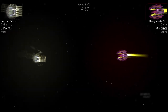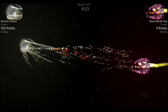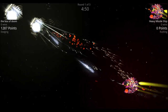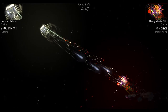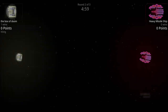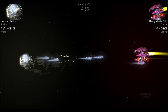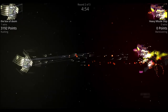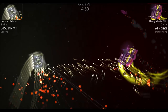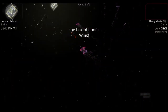Getting into the round, the Box of Doom shoots at the longer range while the Heavy Missile Ship sends out a huge flurry of missiles. Box of Doom tries to ward them off with point defense — some get through — but Box of Doom wins round one with that main cannon. Going into round two, those main cannons from the Box of Doom shred away at the Heavy Missile Ship. None of the missiles from the Heavy Missile Ship really touch the Box of Doom, and Box of Doom wins again with that big cannon.